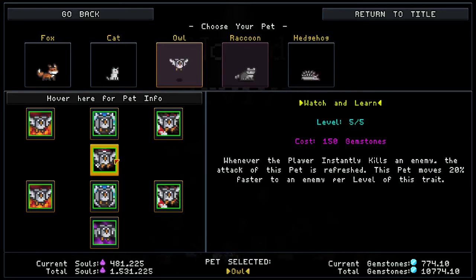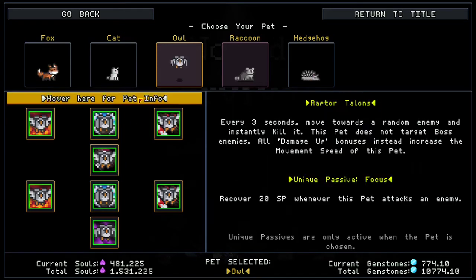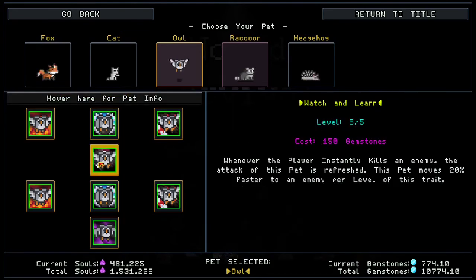The first gemstone skill is Watch and Learn — whenever the player instantly kills an enemy, the attack of this pet is refreshed. The pet also moves 20% faster per level, so 100% faster once maxed. The owl works really well with the cultist, since the cultist instantly kills enemies with its weapon skill. Since you recover 20 SP whenever the pet attacks, combining this with the cultist's instant kills means the pet attacks multiple times, regenerating a lot more SP. Definitely recommend playing the owl with the cultist.